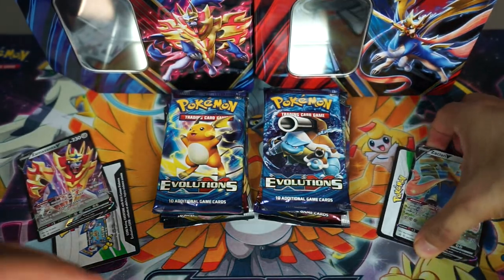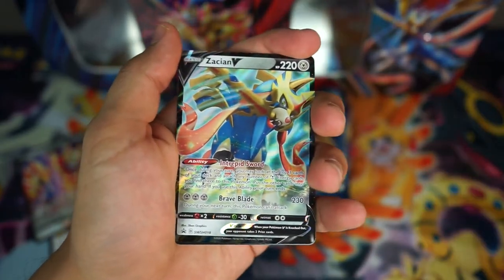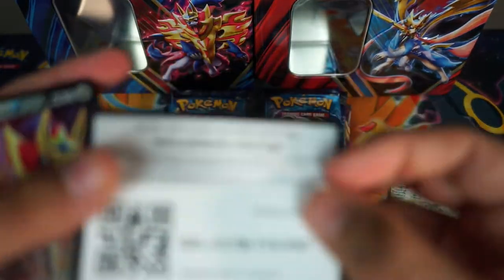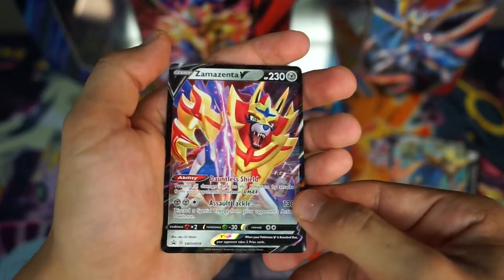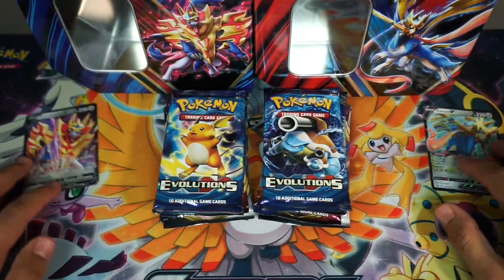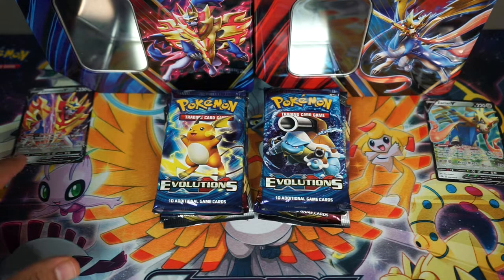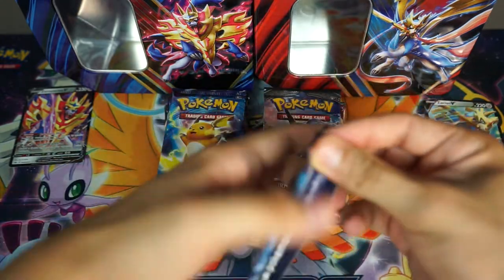Now let's get into my promo card, the Zacian V card. Pretty awesome. This is the legendary that I picked in the game, and this is actually the legendary my brother picked in the game too. He used this legendary in the game, but he thought the artwork on the Zamazenta was better for the tin, so he got that. Just in case guys, there's a code card for mine. So you guys, to start it off, you guys can decide who got the better promo card. Honestly, they're both pretty awesome. Let's go ahead and get into the booster pack.